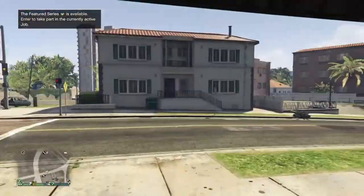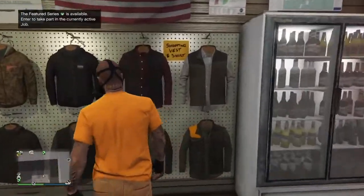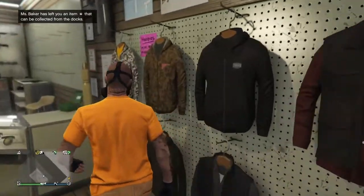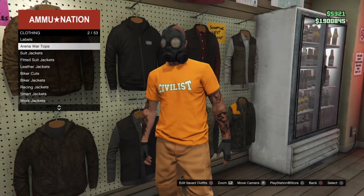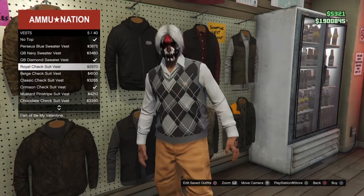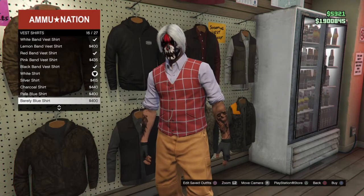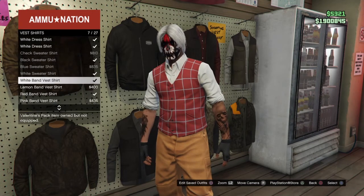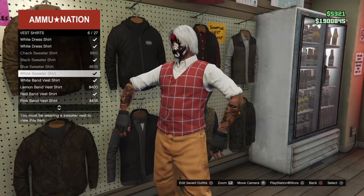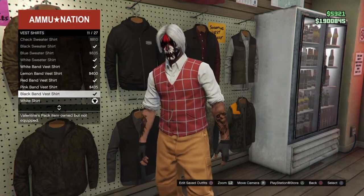Make your way inside the Ammu-Nation store and go to the tops section — not the outfit section, the tops section. Make your way to vests. Once you have vests, equip this specific vest right here, then go to vest shirts and equip any long sleeve vest in any color you want. I'm personally going with the all-black one for this outfit.